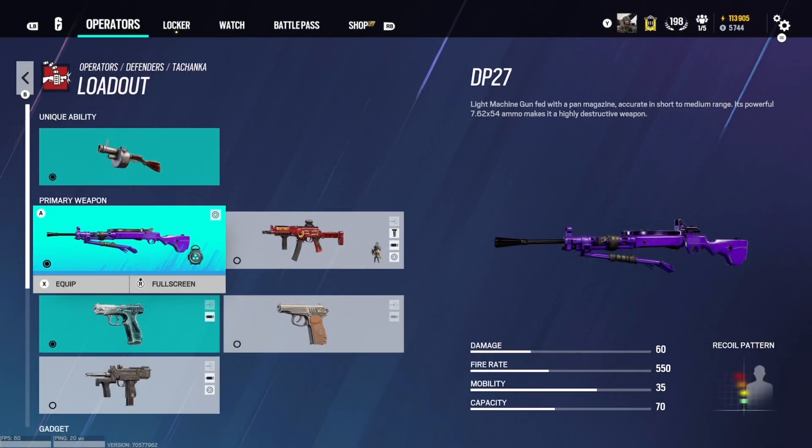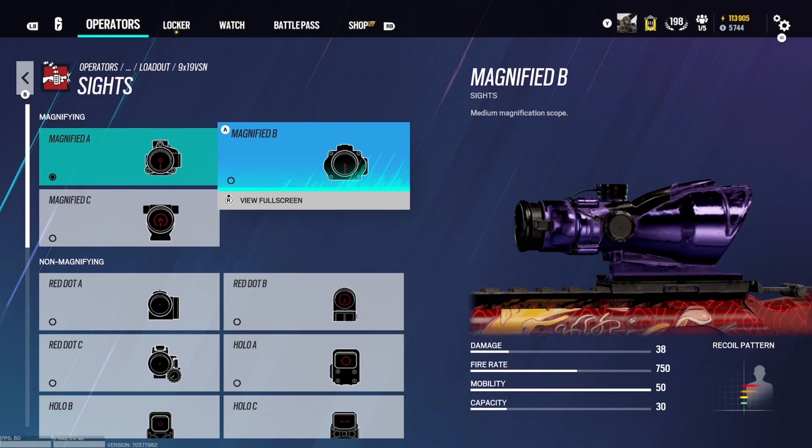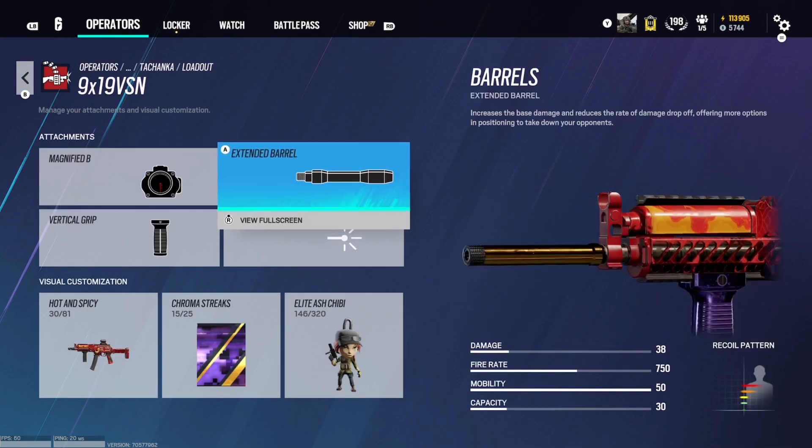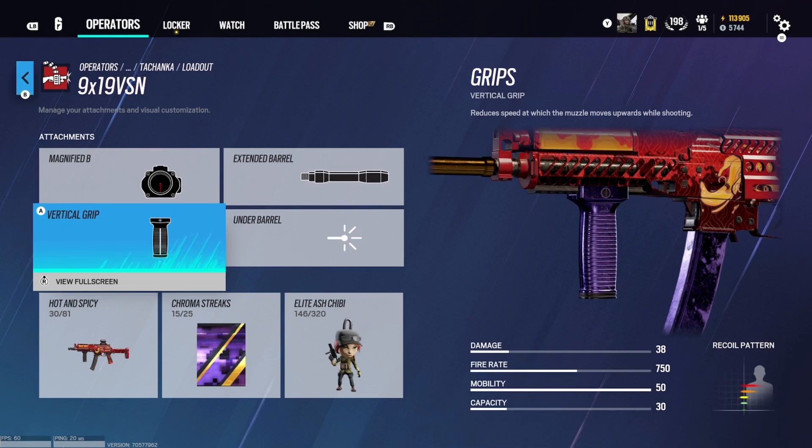Tachanka's loadout is pretty decent with the turret that 1-2 hits people depending on where you hit them. And then also his primary SMG that comes with an ACOG. Personally, I run the ACOG with the extended barrel and vertical grip to help out with the recoil and damage.